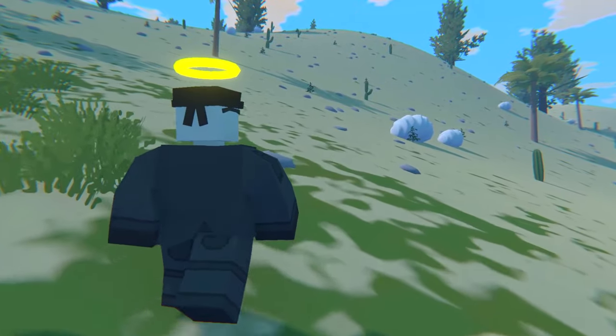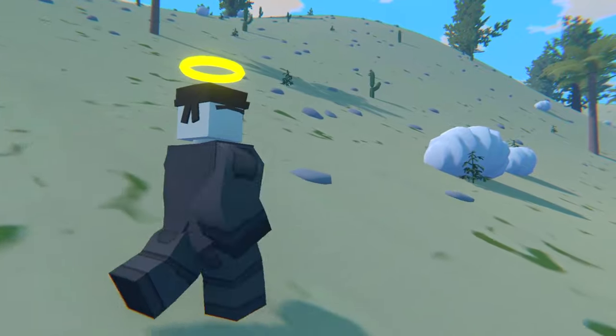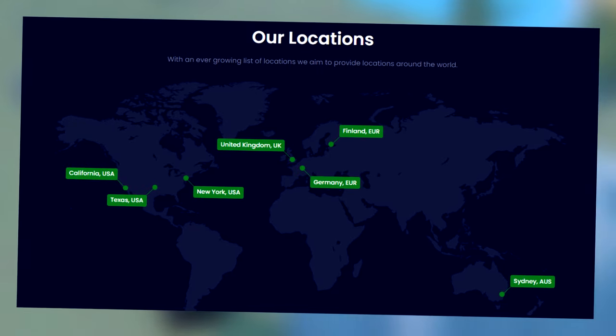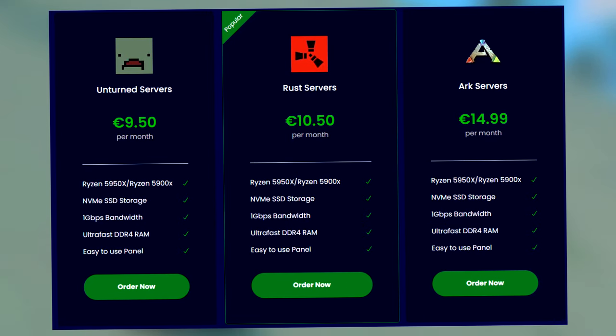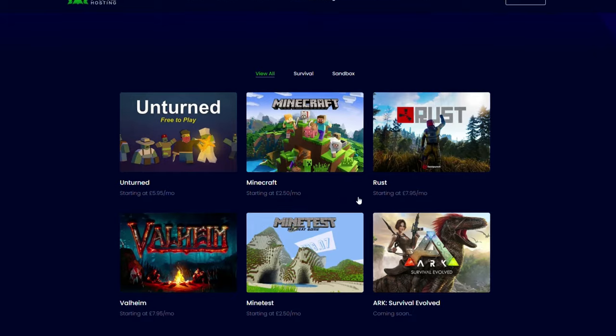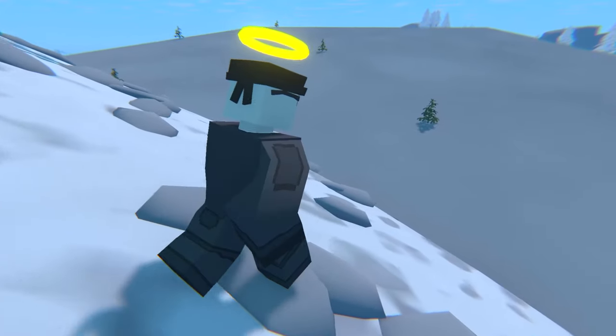When I started hosting my own servers I had no idea how to do anything, but after a few minutes on Pine Hosting's navigation I learned the basics in a very short time. They have locations scattered across the globe, the pricing is very cheap, and they support a lot of different games including Rust, Ark, and Minecraft. One of my favorite features is that with one click you can install plugins and mods very easily.